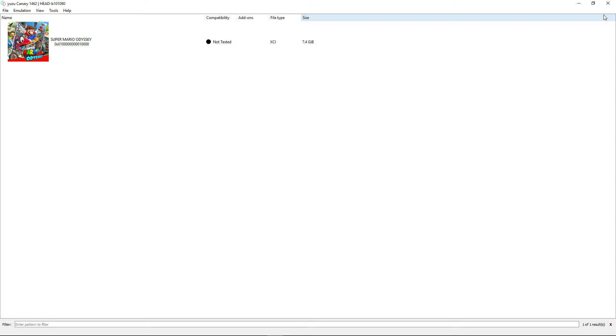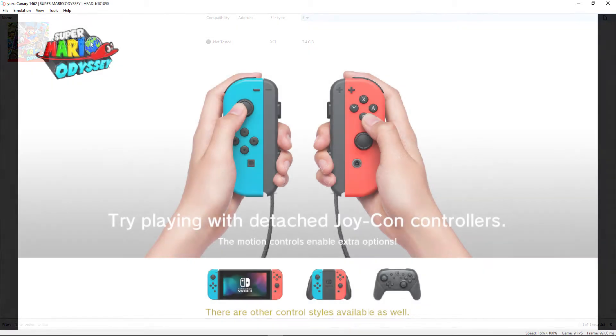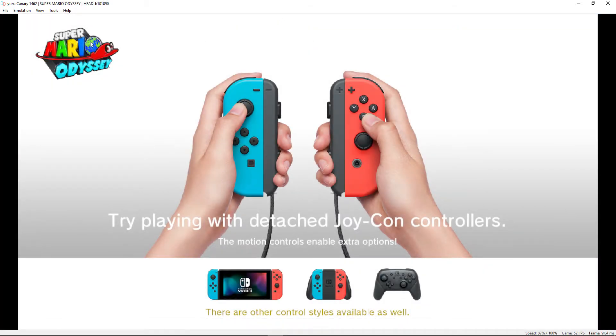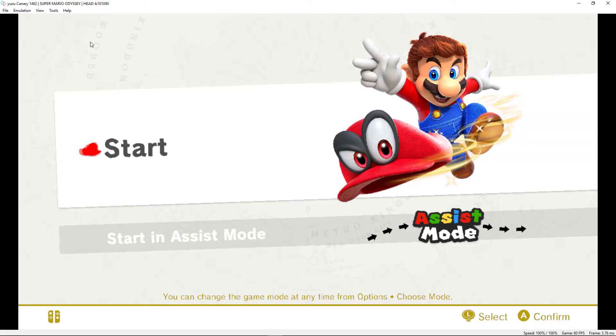What is going on guys, Master Turkey here back with another video. This time testing out Yuzu, the Switch emulator, testing Super Mario Odyssey. Apparently they've done some rendering updates, so I'm going to check this out. Stay tuned — later this weekend I'll be posting a video on how to dump your own Switch keys from your Switch so that you can properly play the Yuzu emulator. But for right now let's check out Super Mario Odyssey in Yuzu.